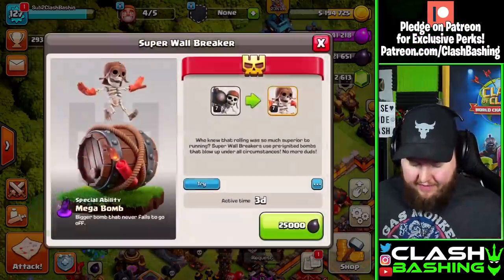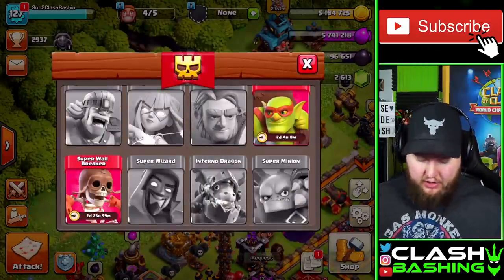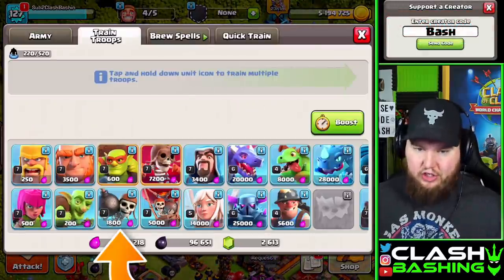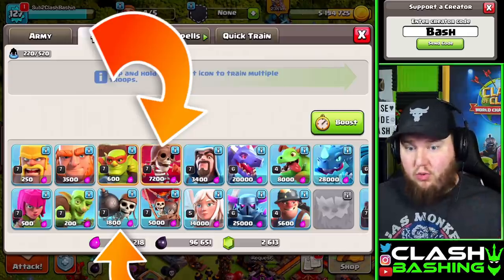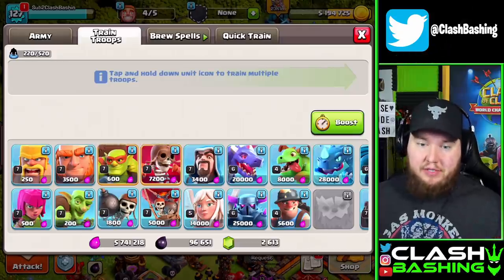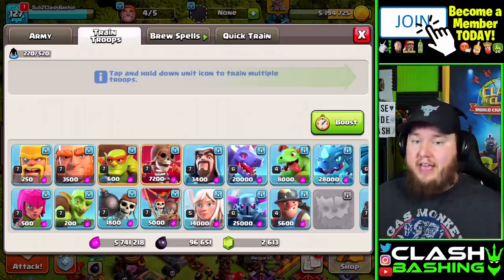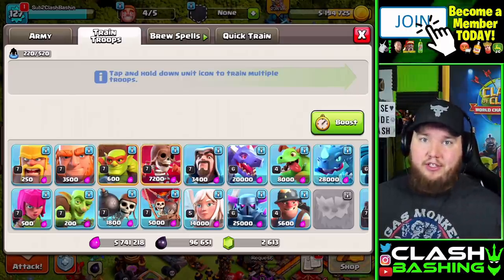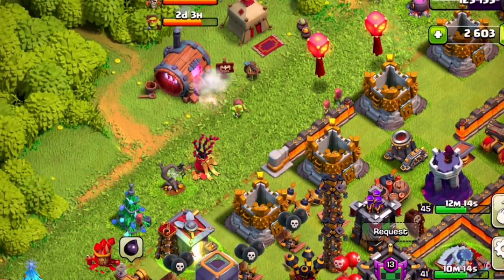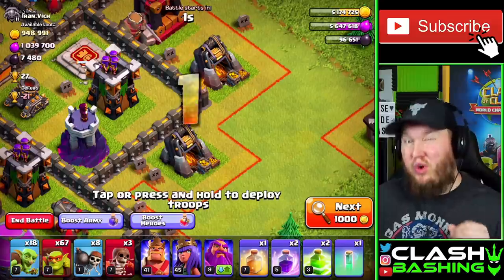Another thing to note is that you can actually boost two super troops at the same time now. So now that we have the super wall breakers unlocked, we can go ahead and boost the wall breakers. They changed it so you can use the regular version and the super version — regular wall breakers and super wall breakers, regular goblins and super goblins. That holds true for all super troops: you can use regular witches with super witches, and that's actually a really strong strategy. Also, a quick fun fact — the troops go from the barracks to the super troop hut, turn into super troops, and then go to the army camps.